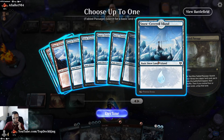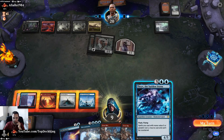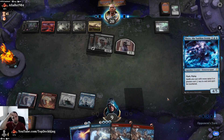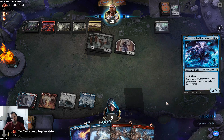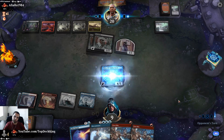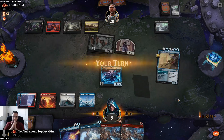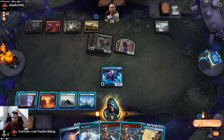I think he has a Plumb in his hand because there's a pause. He doesn't have Heartless Act — yes! We could keep an upkeep stop here. Let's attack for four.